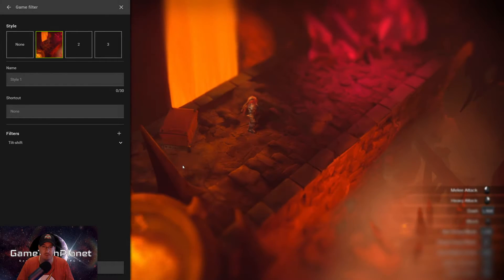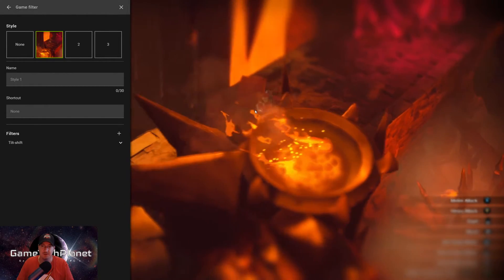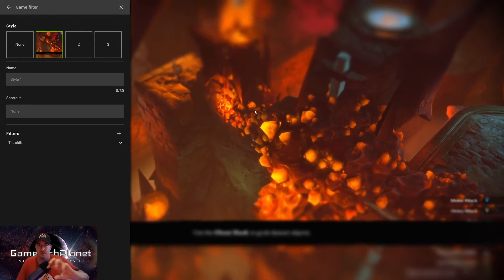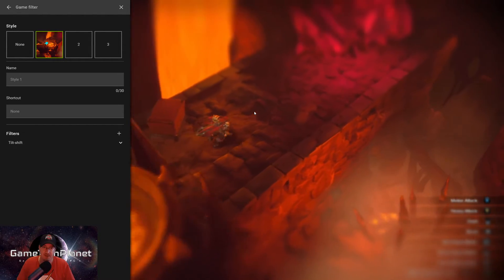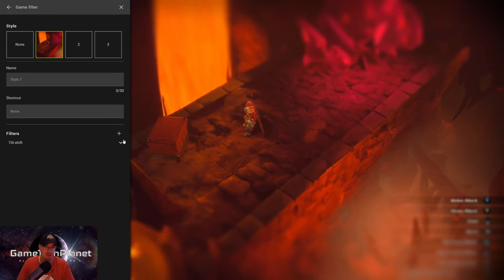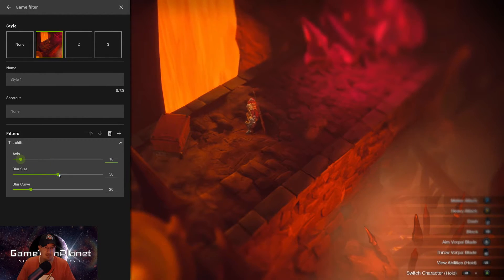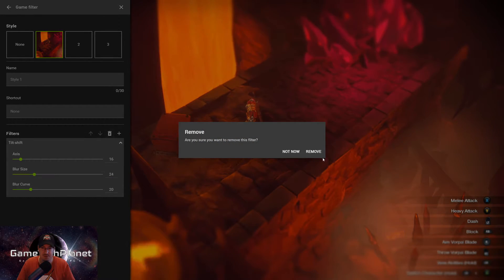Tilt Shift - that's going to be a blur effect. You can see how it blurs out. This is also kind of an effect from old style games - you'd see focus areas and then more blur, so less things would be rendered in detail. This can be a filter that gives you a headache as well. You can change the axis, the blur size, blur curve, and all that kind of stuff. Might be something that would work for some games.